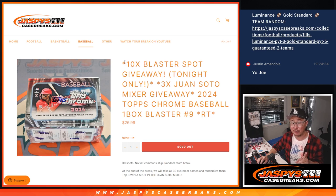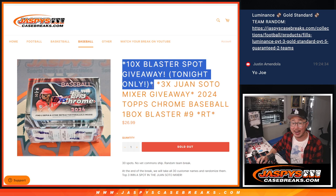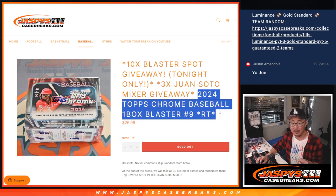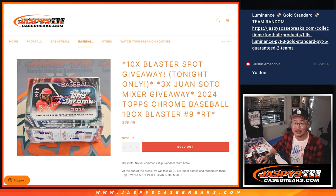Three different dice rolls happening here. First of all, we only sold 20 spots outright, and half of you are going to get extra Blaster Box spots, which is awesome. Then we're going to do the break itself, also awesome. And then at the end we're going to re-randomize your names and the top three are going to get spots in that Juan Soto Mixer — chance at a Juan Soto Superfractor. All awesome things.